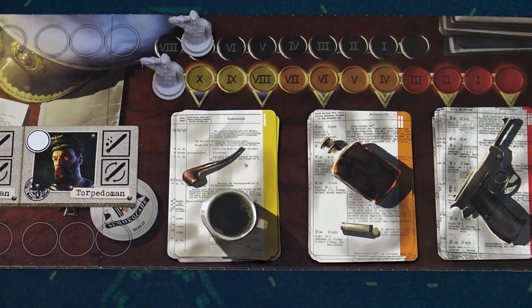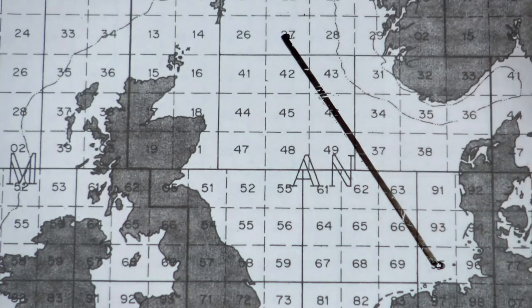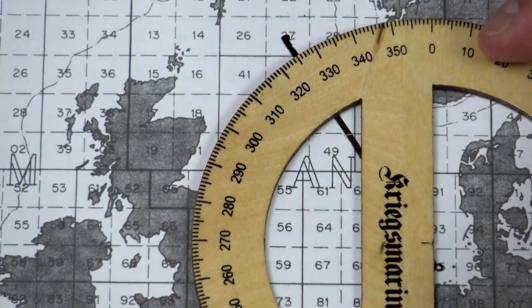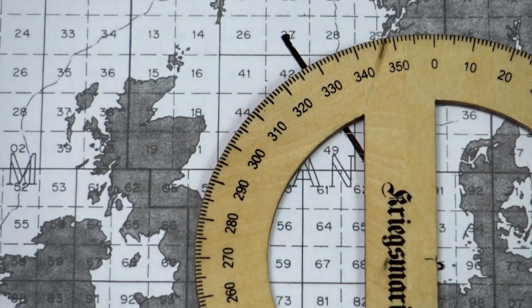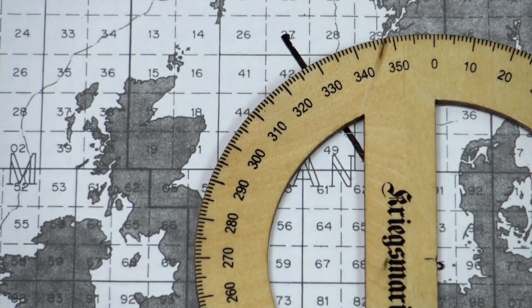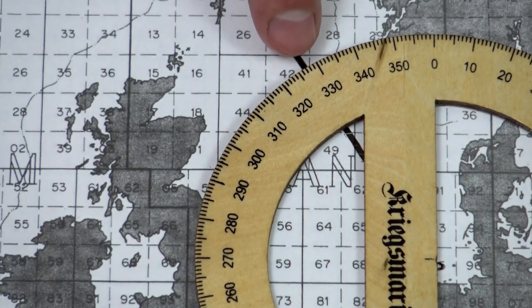Now we'll cover all the orders in the game, starting with the new course order. First, the captain moves the order token by one space. Then the navigator is responsible for giving the course. Take the 360 protractor, align its middle with your current position, make sure zero points toward the top of the page — it needs to point north. Read the new course from the protractor line. In this case it's 328.